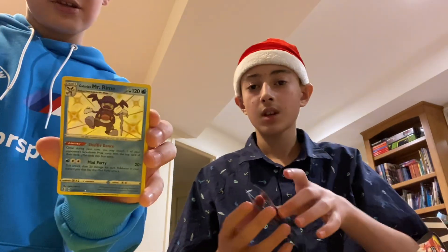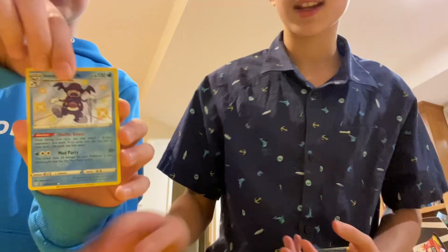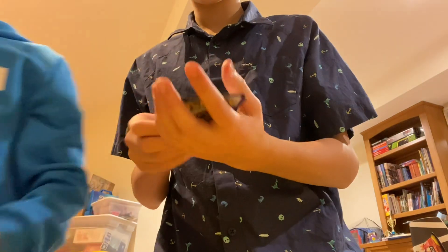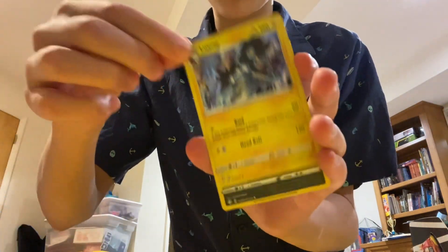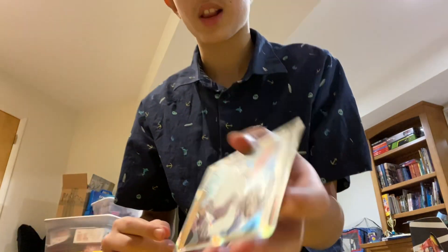Trapinch — oh nice, another baby shiny! And today we are ending on... drum roll please... Of course. So we get these really really nice cards. Here's the Mr. Mime baby shiny, a Luxury holo, a Morpeko baby shiny, and a nice Rose trainer gallery. Comment down below if this is actually worth it, and happy New Year's! Leave a like and subscribe, see you next time!